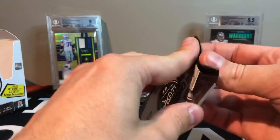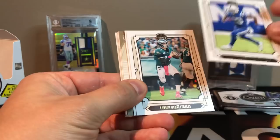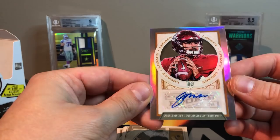As always, I really appreciate you guys tuning in and checking out what I'm ripping — this is a lot of fun for me. I'm going to rip anyway, might as well do it on camera and share a little knowledge and talk a little football. Carson Wentz, and we have a Gardner Minshew — he was just drafted by the Jaguars. Gardner Minshew, on a sticker chrome, not numbered — there was our first auto.